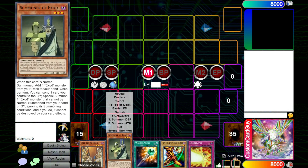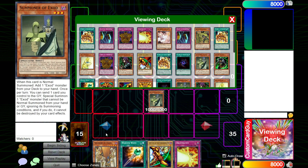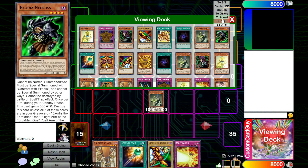So usually when you open up with Summoner of Exod, the first thing you're probably going to do is Normal Summon it. When it is Normal Summoned, you can add an Exod monster from your deck to your hand. Let's go ahead and grab Zodia Necros.